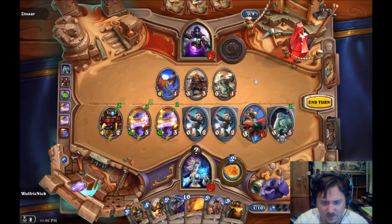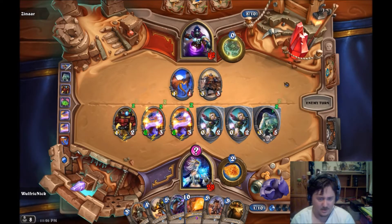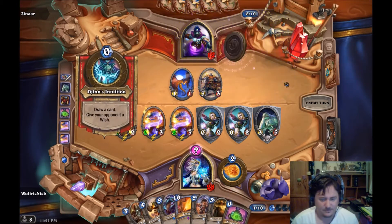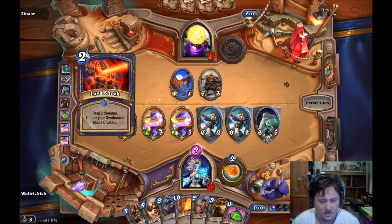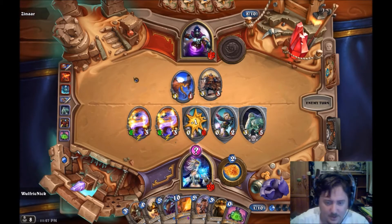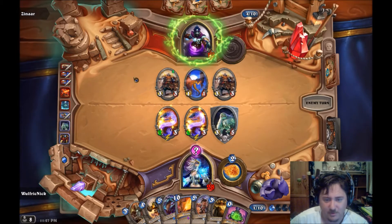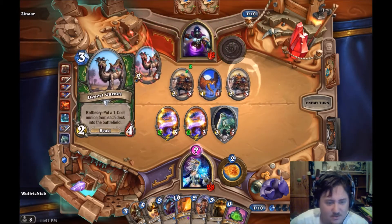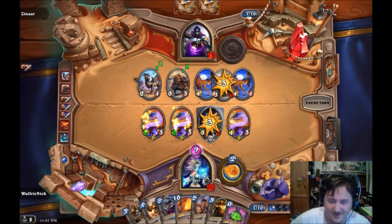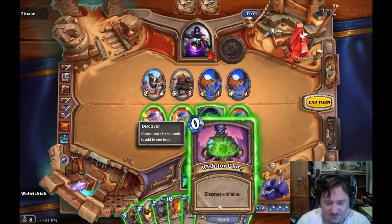I'm going to get rid of that one. Get rid of the other, and give the three-three Windfury. We've got one-one minions. I'll have another mana worm - that gives me effective lethal this turn. But let's have some fun - discover a minion, what do we get?